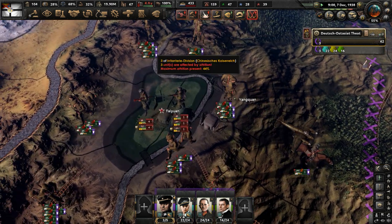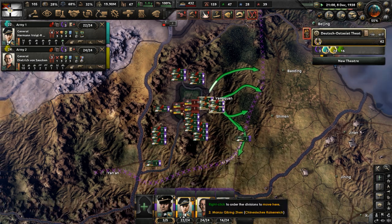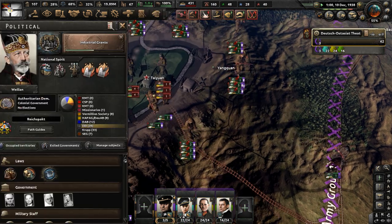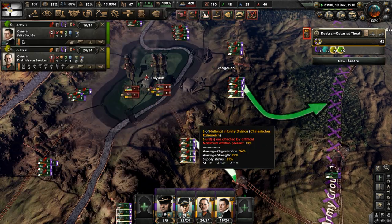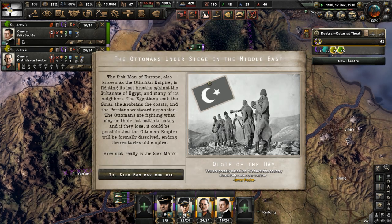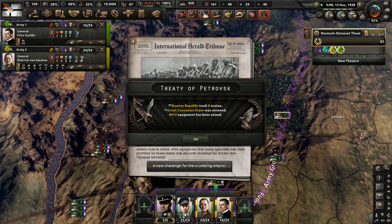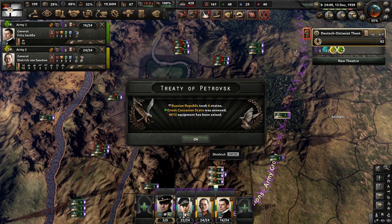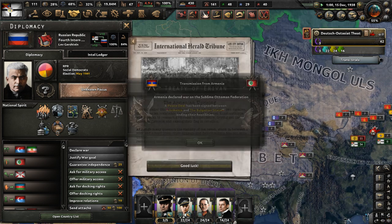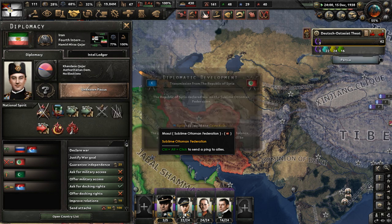There's a bomber going by. We're going to have a round two — move all our divisions back. The Philippines just got annexed by Japan. The Sultanate of Egypt is fighting the Ottoman Empire, and Iran is fighting the sublime Ottoman Federation — they're going to be helped by the Russians I think. The Ottomans are not going to have a fun time fighting so many countries.